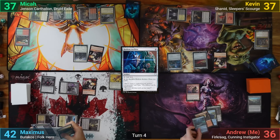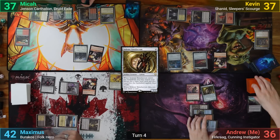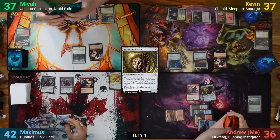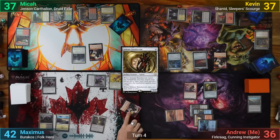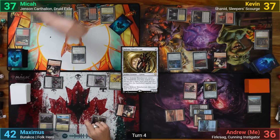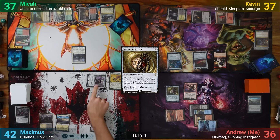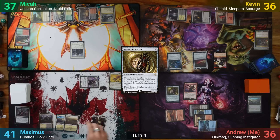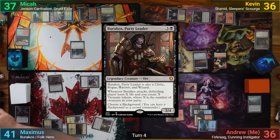I play an Island for turn and cast Solemn Simulacrum, going to grab a Mountain, then pass. Maximus draws and tries to make a deal with Kevin to trade off the Goblin tokens, but Kevin declines. He goes to combat, swinging the token at me, the Mindblade Render at Kevin, and the Blood Priest at Mika. Kevin takes the damage while I eat the token with my Solemn, and Mika trades his Goblin for the Blood Priest. Maximus then loses 1 life and draws a card from the Render trigger, plays a Plains, casts his Commander Barakos, and passes, making a Goblin at end of turn.